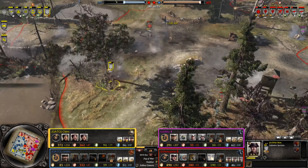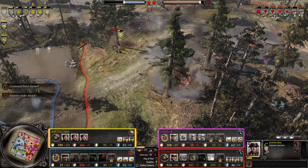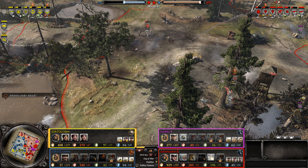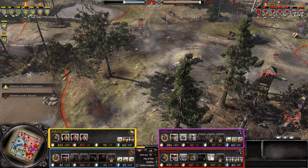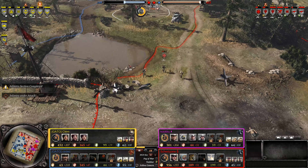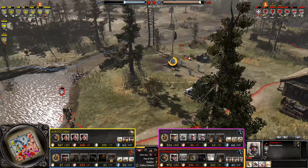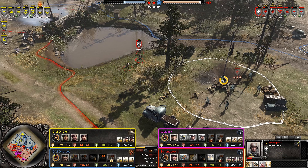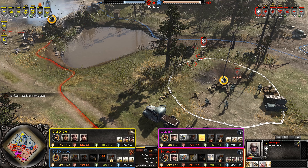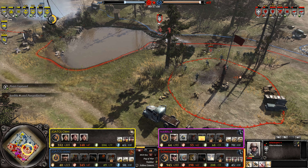Looks like the Allies were trying these big assaults, but unfortunately the OKW are doing a really fantastic job of defending — bringing the number of units and lines closer together. Playing defensive is actually working out for the Axis, because looking at points the Allies are half down. One key thing: Pew right now has a ton of manpower.